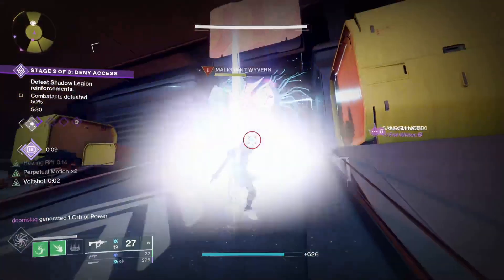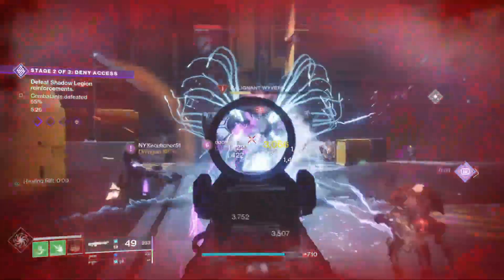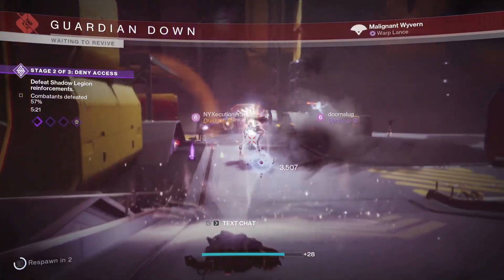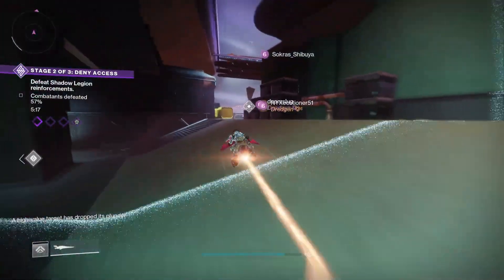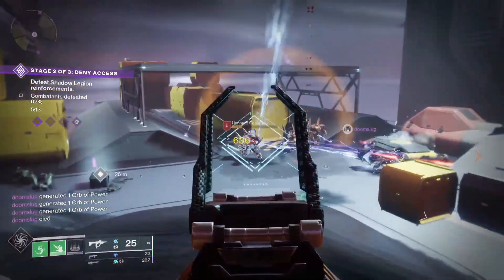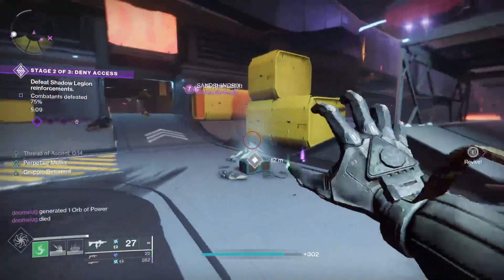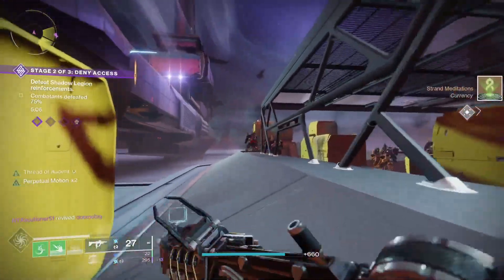I recommend that you spend the meditations you get from completing the campaign on your aspects. If you complete the campaign on Legendary, you get some more meditations when you talk to Nimbus. Strand meditations can also drop from killing enemies with Strand — you get one or two when you do this, so this won't be your main method of grinding meditations.